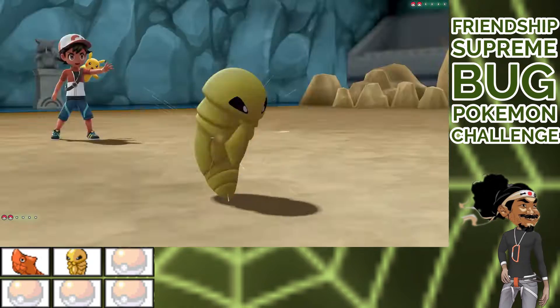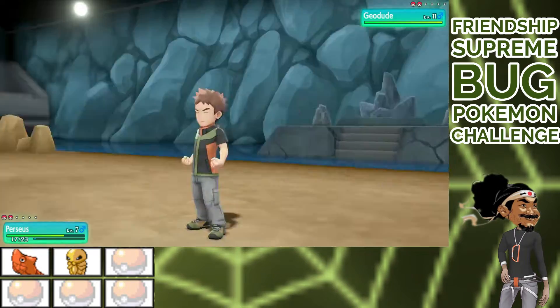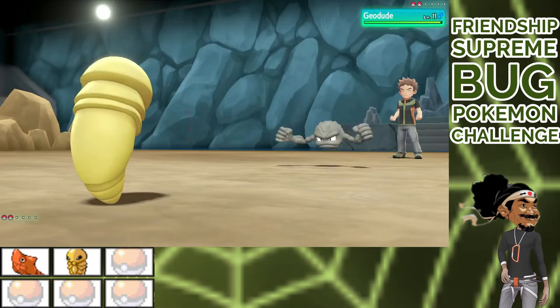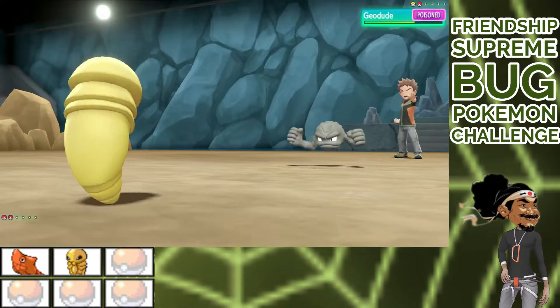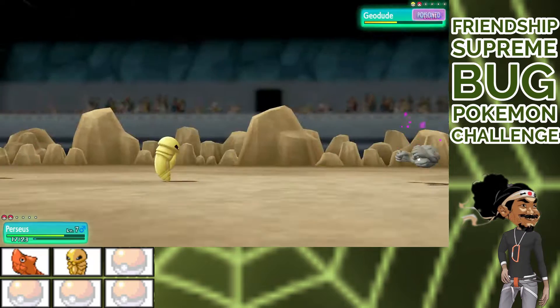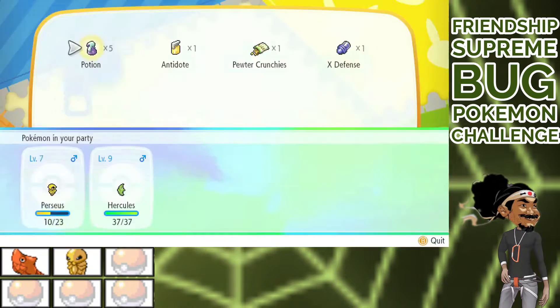I go into the battle with Brock, and the strat is simple: I need to poison these Pokemon. I go for Hardin to buy myself time. Use one of the few potions I have to keep my strat going. I need this thing to get harder. Finally I get a poison, but I have to use another potion. I can't lose a stat boost, and just keep using the only attack I have, Poison Sting. That's three potions in this one fight.